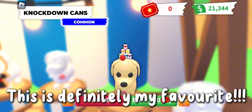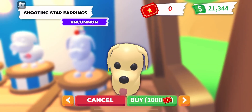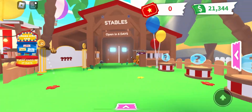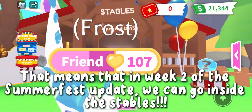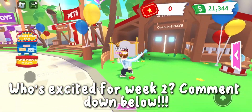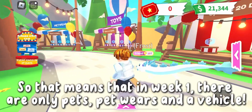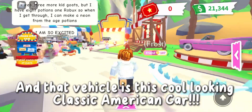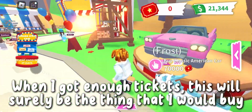Oh, this is definitely my favorite! Alright, so those were the pets. There's a stables area — this could be a brand new minigame. It opens in six days, meaning in week two of the Summer Fest update we can go inside the stables. Most of the stalls are still closed and coming soon, so in week one there are only pets, pet wares, and a vehicle.